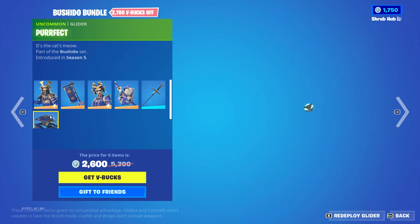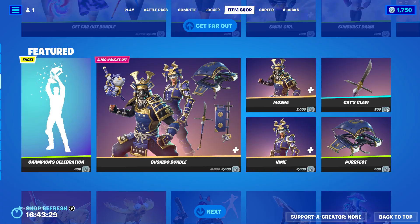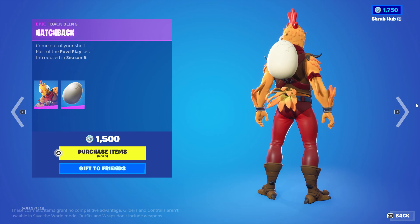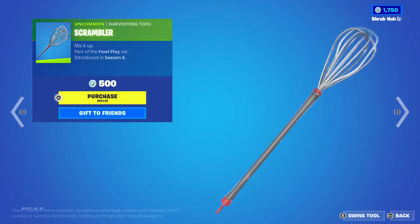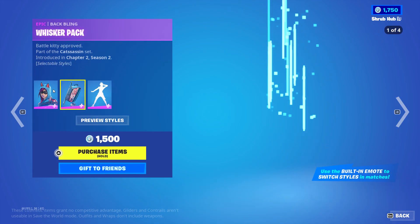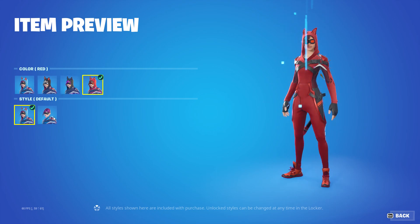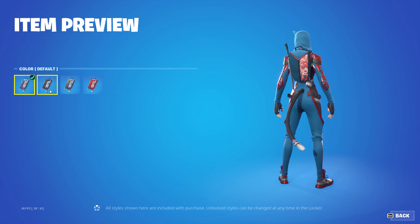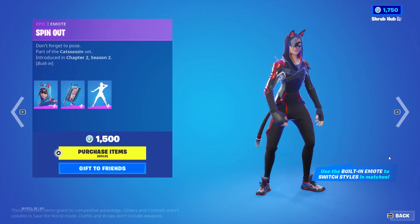The Cat's Claw and the Purr Pickaxe from Season 5. We also have the Tender Defender from Season 6 with the Hatchback Back Bling, the Flappy Flyer from Season 6, and the Scrambler from Season 6. The Vitskin from Chapter 2 Season 2 with the Black, Bright and Red edit styles and the Put-Down emote. The Whisper's Pack from Chapter 2 Season 2 with the Black, Bright and Red edit styles and the Spin Out from Chapter 2 Season 2.